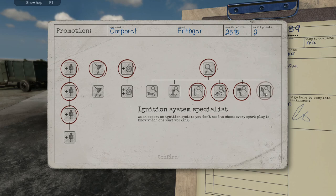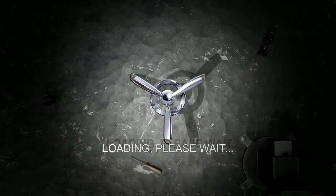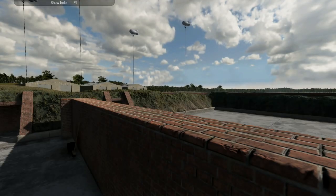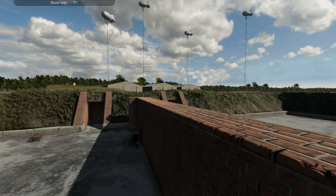What I really want is this — coolant system specialist. Ignition system: you don't need to check every spark plug now. That is a real bonus! Then we've got the coolant system: you don't need to check every part to locate the problem. Oil system over here — basically everything is going to be pointed out for us. That's how we want to do this. I'm sorry folks but it's time for us to head back to the barracks and get some tea. If you've enjoyed this episode please give us a like, tell your friends all about it. Until next time — this is Frithgar, goodbye and see you later!